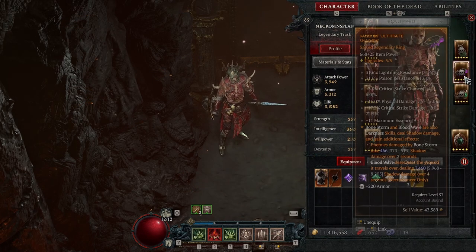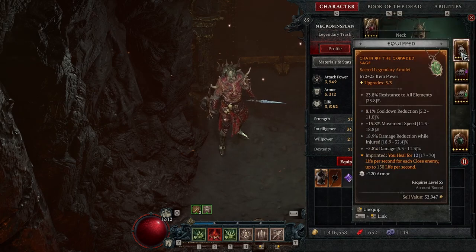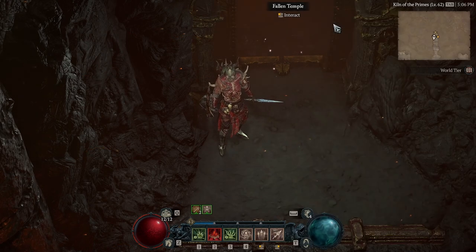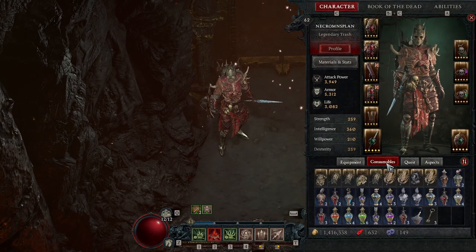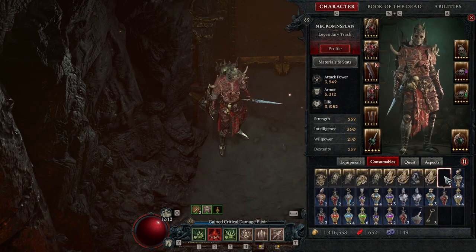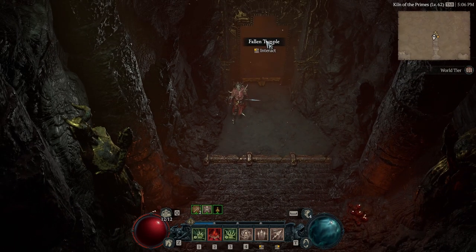As you can see, I'm set up with a Bone Spear No Minion build. I'm heavily focusing on vulnerability, crit chance, as well as crit damage against vulnerable. I'm using corpses and blood orbs to sustain my essence regeneration, health, and fortify. Since this is a crit build, I'm going to tag on Elixir of Savagery for an extra 25% chance.